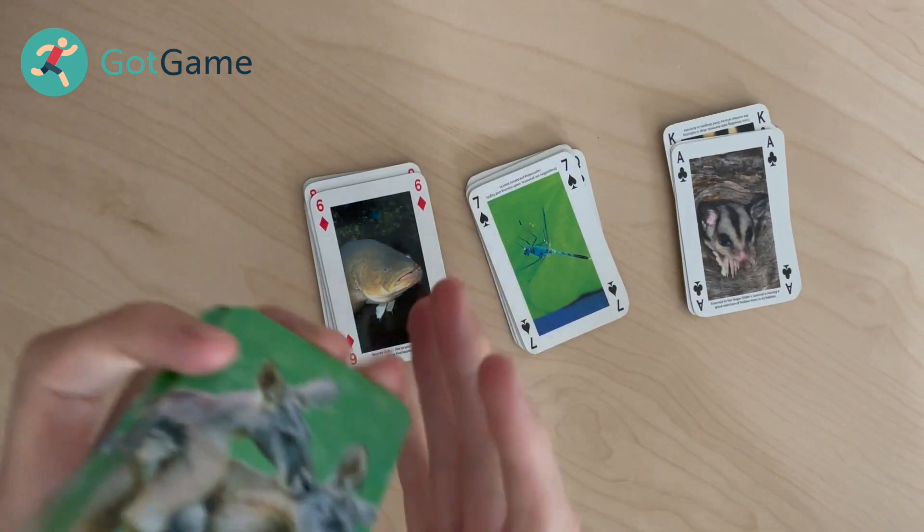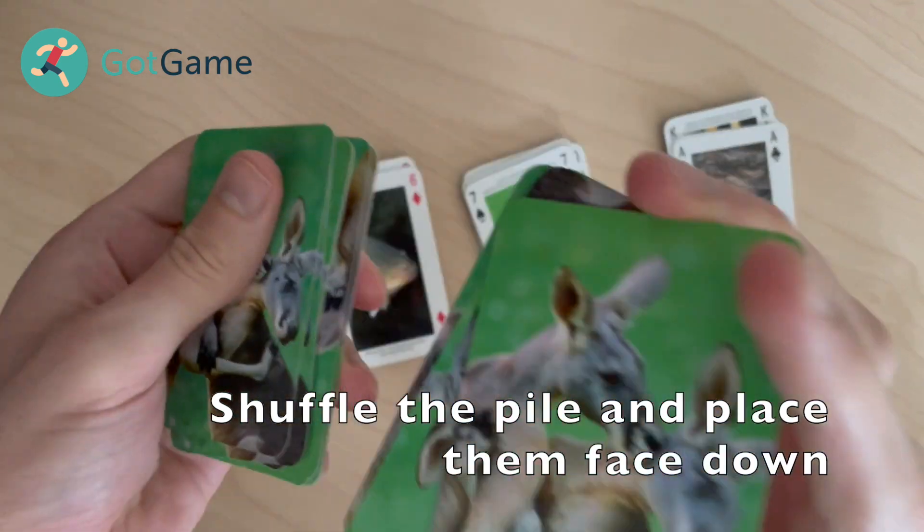Now that all the cards are in the correct pile, give them a quick shuffle and place them face-down so you can't see them.